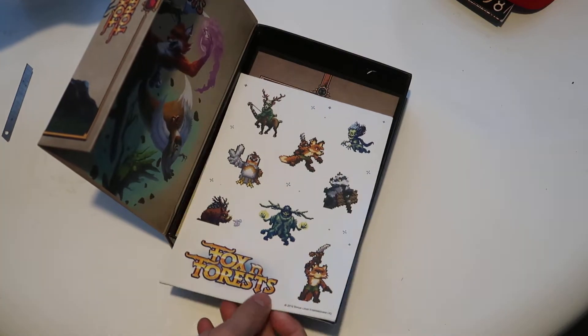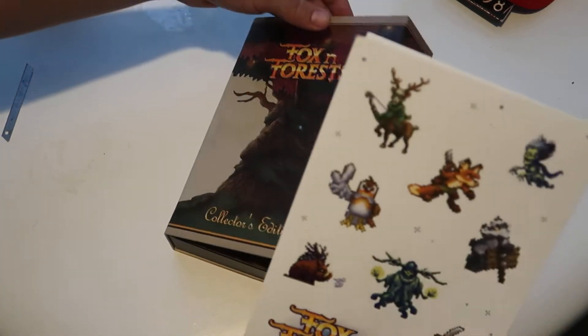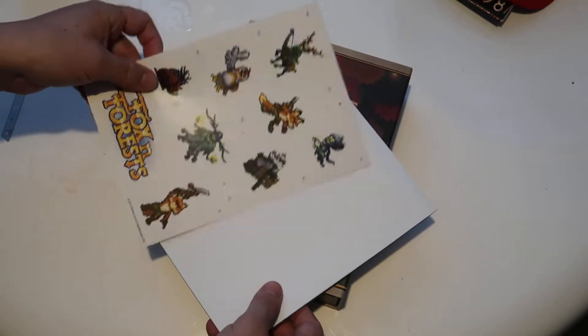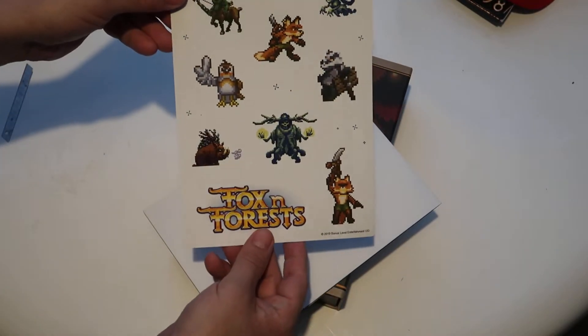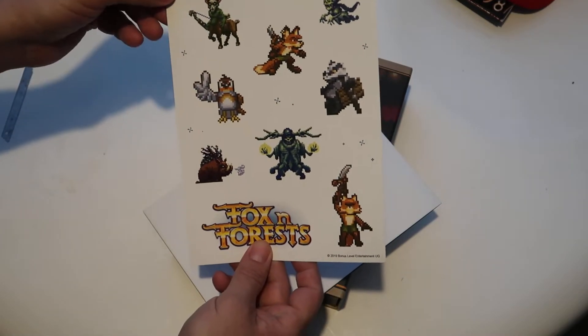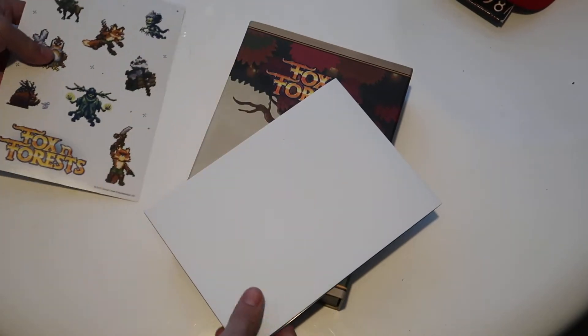First off, it's a sheet of stickers with all the different characters in the game, and that's Fox there obviously. So that's cool.